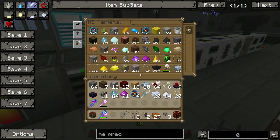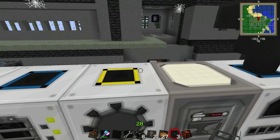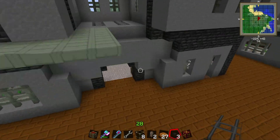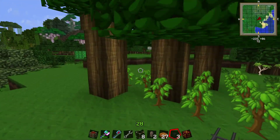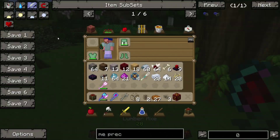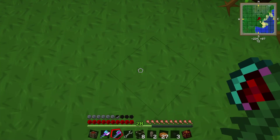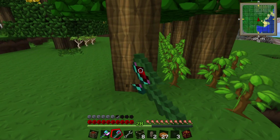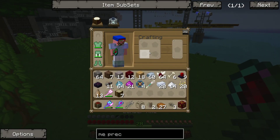We've got raw rubber over here. Do I still have my hammer? Yes we do. Let's go chop some rubber trees — I believe these are the rubber trees, God I hope they're still the rubber trees. There we go — now we got some rubber.